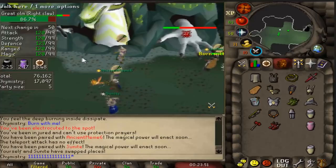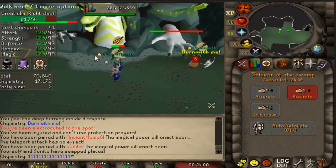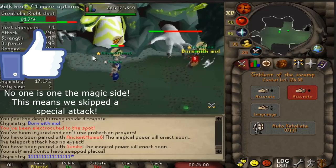What you need to do is make sure that your teammates stay away from you so they can't get burned. Then you need to make sure that you click on his neck and then click to the other side where your teammates are. Nobody's on the magical side, so no special attack happens. Also take note that the meleer is just doing his job, standing still — he doesn't have to do anything right now.